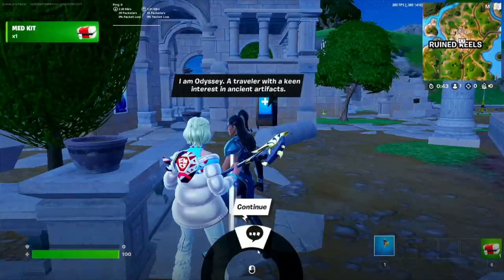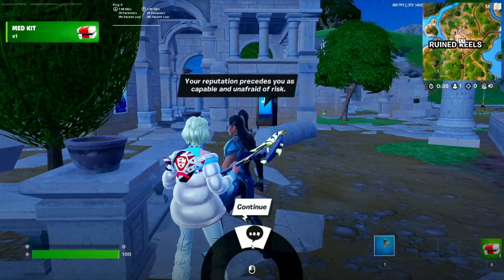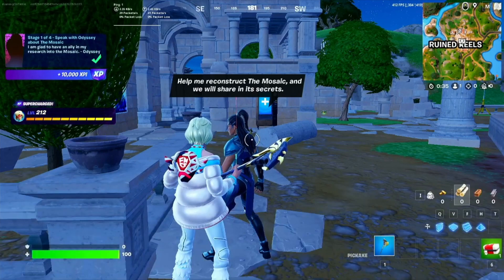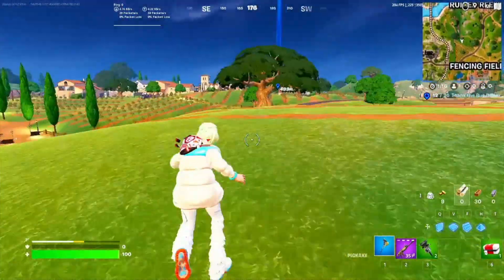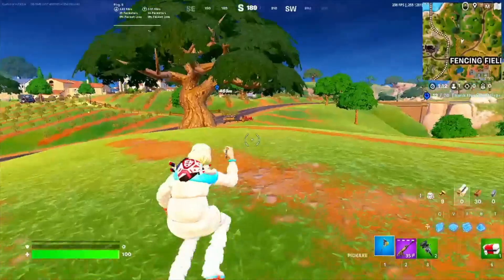So this is the first quest. Let me go with the second quest after I've talked to Odyssey, and actually this is super easy. The second one is Dig Mosaic Caches Around the Windmills. We need to find three windmills on the map, and it's again very, very easy to do this quest and to find the windmills.